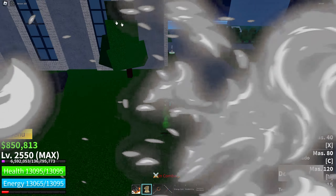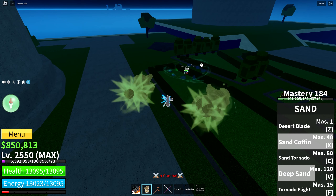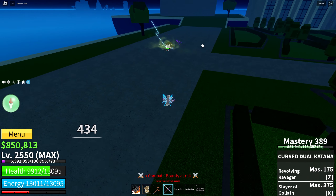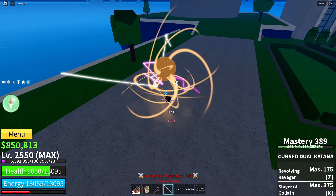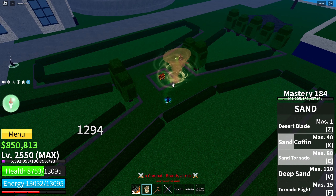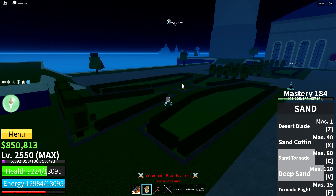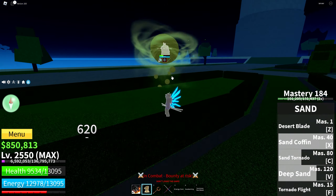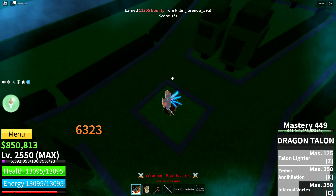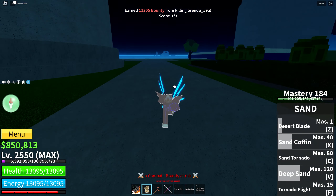On to the next person bro. Found an ice user here. Let's just go on and do the combo on him real quick. This combo is about to be easy especially on the ice user. Use sand coffin on him again. Hit him down. Use this — deep sand and this should be dead. Alright, just finish him off bro. GGs bro. There's no way that took me that long to kill this ice user bro.